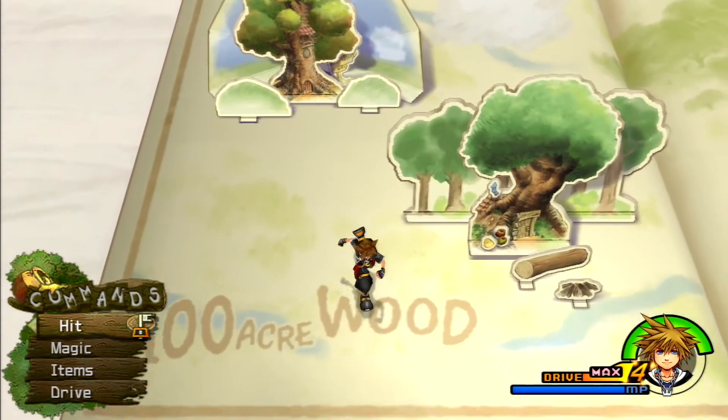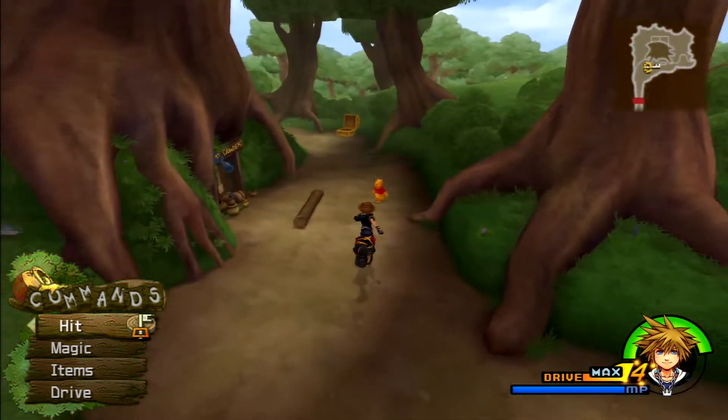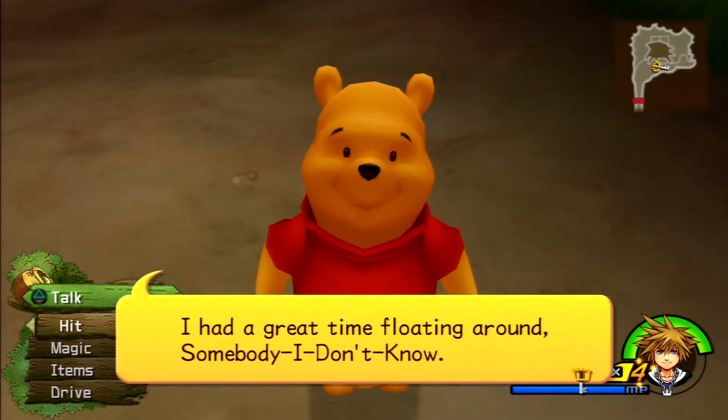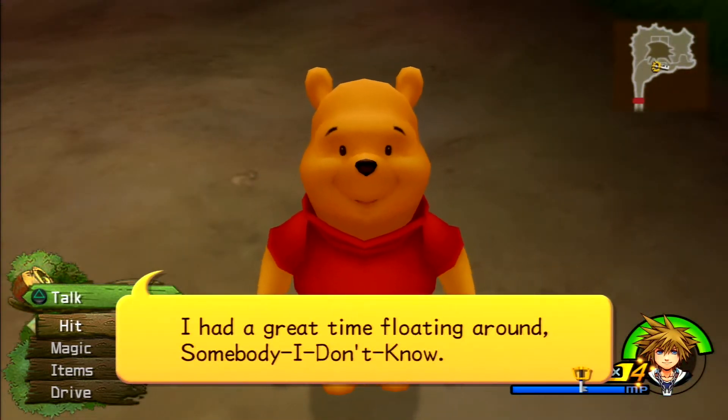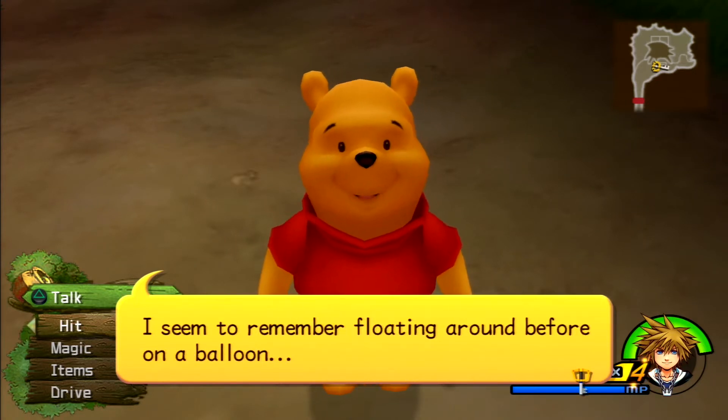Since we have High Jump upgraded, we can go back to Pooh Bear's house to collect a puzzle piece that we could not get before. Hello, Pooh Bear. I had a great time floating around — somebody I don't know. I seem to remember floating around before, on a balloon.